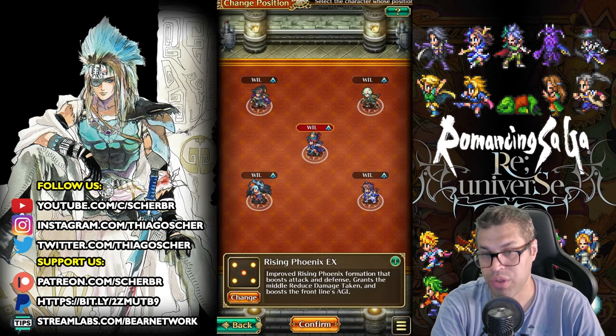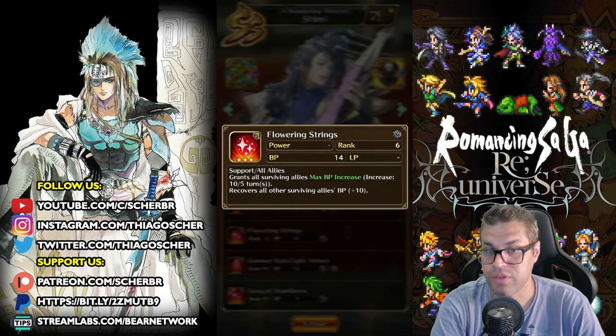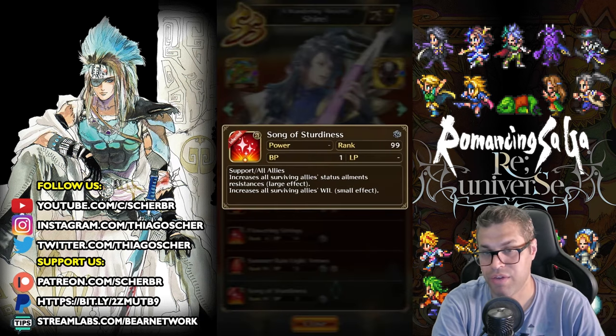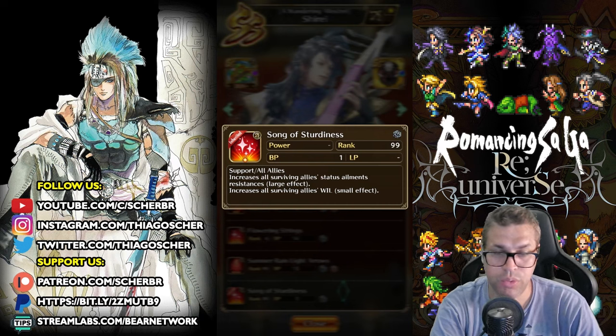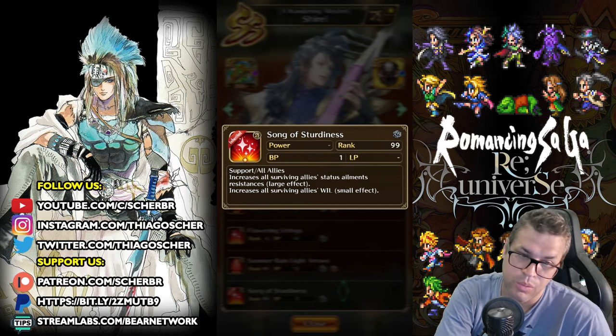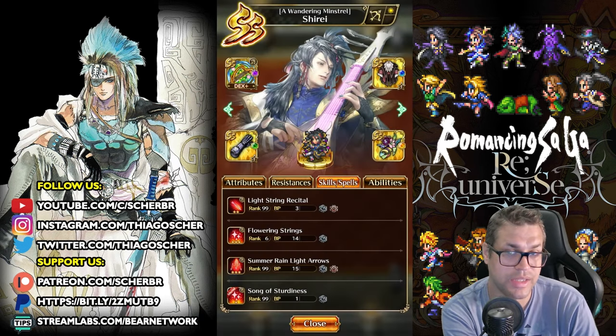We also have Shirei to help out with the BP cost. Shirei has his Flowering Strings, which gives 10 BP. He will also use Song of Sturgeoness after every time he uses Flowering Strings, because this one will buff Will and Ailment Resistance. Ailment Resistance is important because it cannot be simply Palleted, while Will buffs will just be Palleted. That's why Shirei is on the front line, even though he is a little fragile.